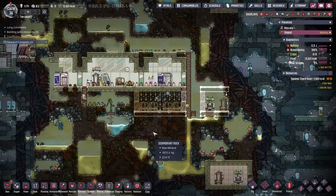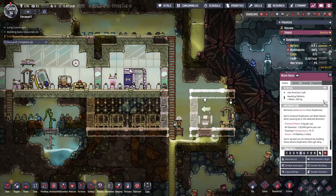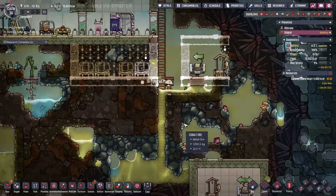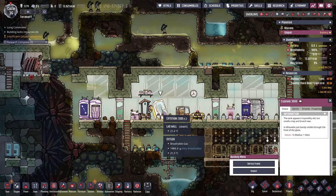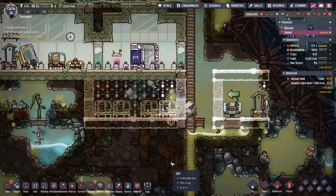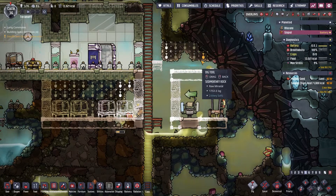Alright, they got that going. Over here we have the commands for a restroom and a bedroom — the restroom is done though. That only needs to be set. So now you can finally wash your hands after using the bathroom! Then we'll create a bog bucket farm down here, and we can defrost our friend. Research complete from last time. I need another ladder over here — dig all that out.